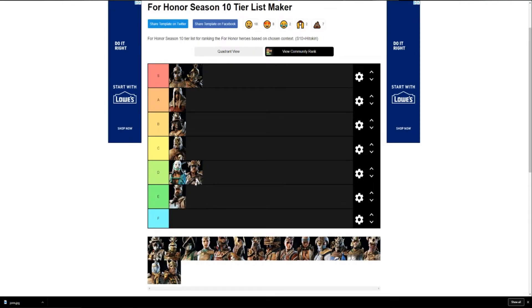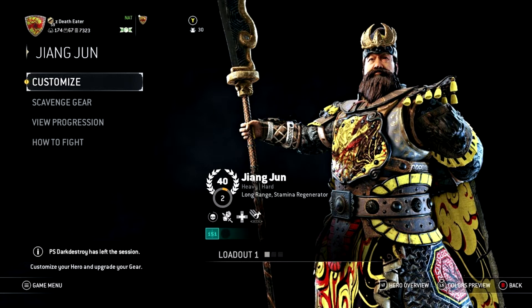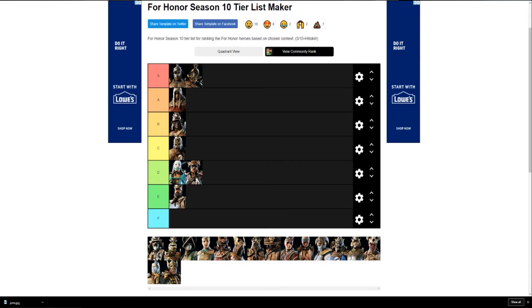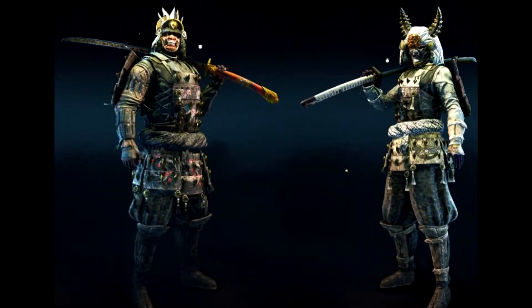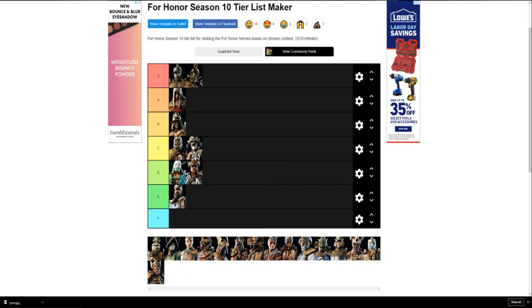JJ actually gave me nightmares when he first launched, so he's going in E tier. I've seen plenty of high-rep JJs and they just look meh — kind of like their low-rep version with better colors. JJ is just not a good pick cosmetics-wise. Kensei lands between B and C — he's average, doesn't look bad but doesn't look great. The Marching Fire update gave him that orange hair and stupid face, so he drops to C tier.